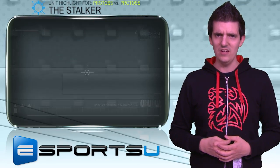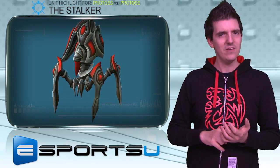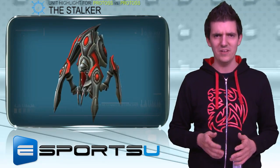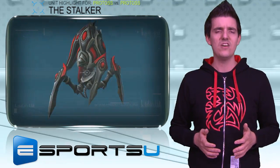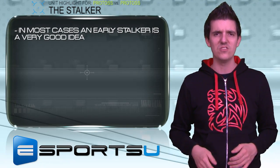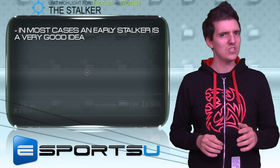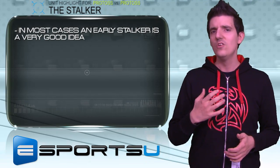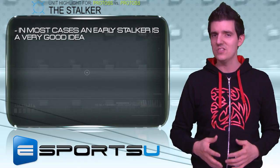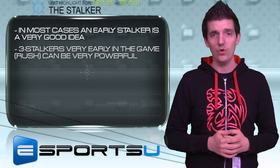The Stalker is a very interesting unit in Protoss vs Protoss. You can use it for a lot of different things in the early and mid game, but in the late game you literally don't want any Stalkers — they're kind of garbage there. In the early game, unless you're doing a really weird build like a quick Phoenix build, you might skip the Stalker and go Zealot Sentry. But that can leave you vulnerable to quick warp gate rushes. Normally we always see at least one Stalker, and oftentimes people go three Stalkers to push back pylons and get map control. Three Stalker rushes are one of the best ways to gain map control in early PvP.